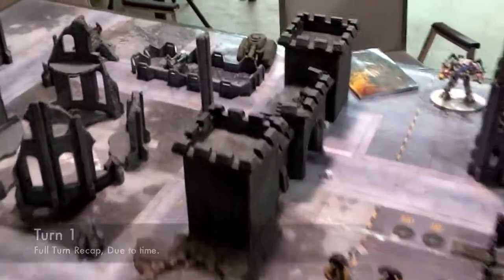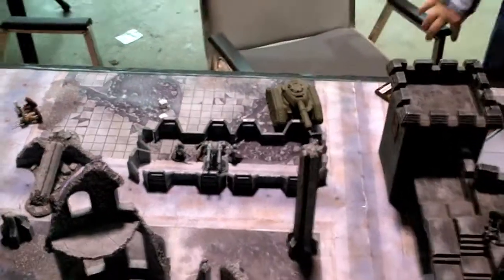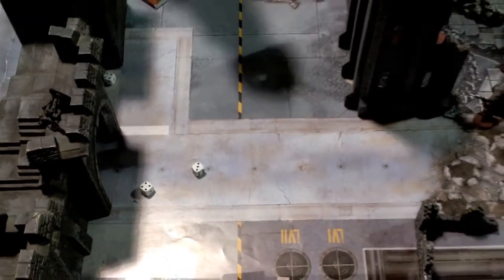Turn 1 recap. In Imperial Guard turn, the Quad Gun blew up a Sentinel and put a Hull Point on another. But in my turn they moved back and killed 2 of that unit. They failed morale and fled 7 inches but will be able to rally. The Vanquisher blew up my Executioner. In my turn the Black Templars moved down, the Terminator Assault squad moved and ran. The Landspeeder shot 2 Krak Rockets and he rolled a 1 — so he's dead! My Chaplain survived a penetrating hit. The Tank Hunting Cyclones then took a Hull Point off and shook the target so it can't move. Both the Storm Raven and Vendetta arrived from reserve — moving on to turn 2.